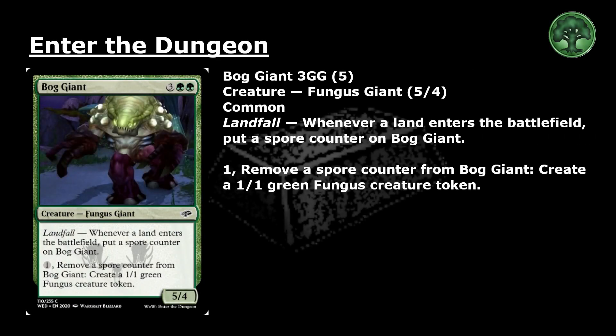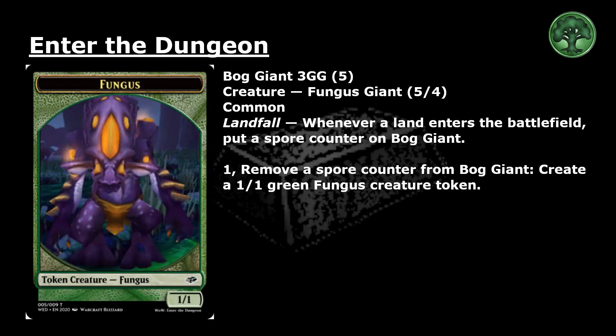Bog Giant: 3 and 2 green for a common creature, Fungus Giant, 5-4. Landfall — whenever a land enters the battlefield, put a spore counter on Bog Giant. Pay 1 and remove a spore counter from Bog Giant: create a 1/1 green Fungus creature token.